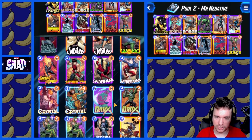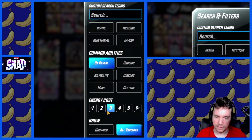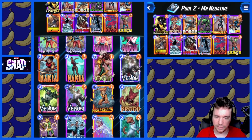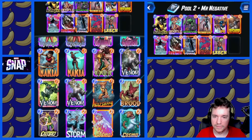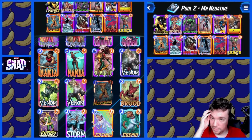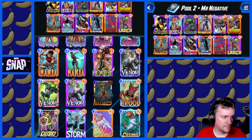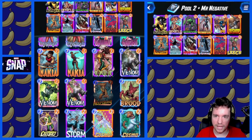You know what, actually Forge can be Wolfsbane. And yeah, that's kind of the idea. We're going to put a bunch of cheap things into play with high power and hope that we can win the game that way.